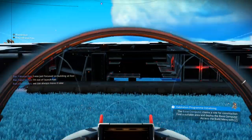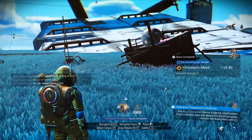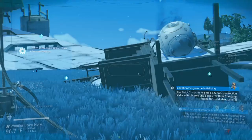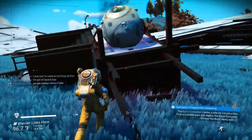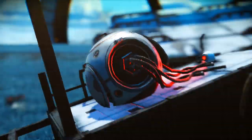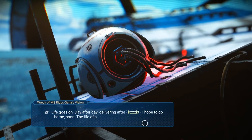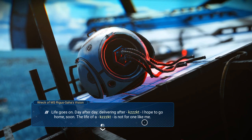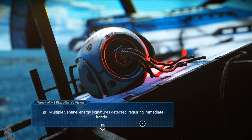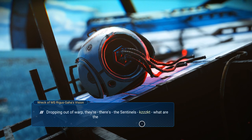Following ships to find spaceports. Let's see — can I interact with this? Log extraction complete. Read log: life goes on, day after day. I hope to go home soon. Multiple sentinel energy signatures detected — requiring immediate response. Dropping out of warp. There are the sentinels — what are they doing? Fighting each other!